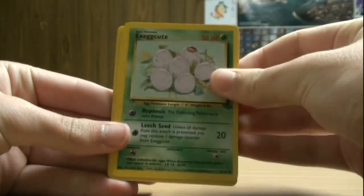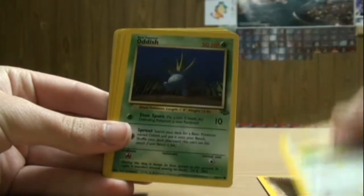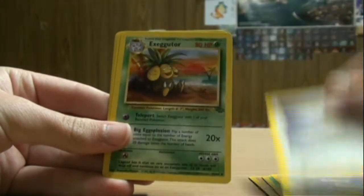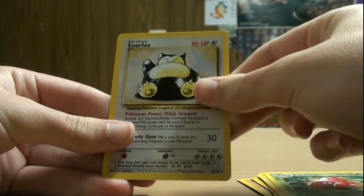So we've got Exeggcute, Pokeball Trainer, Rhyhorn, Jigglypuff, Oddish, Cubone, Meowth, Exeggutor, Gloom, Parasect, and a Snorlax.